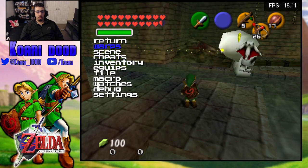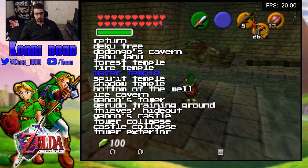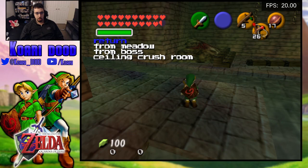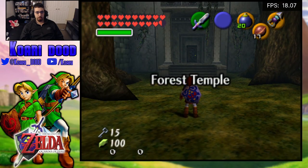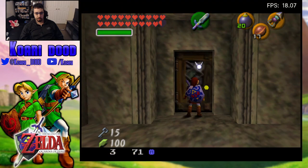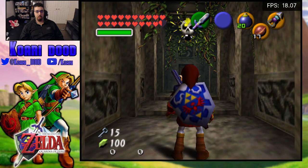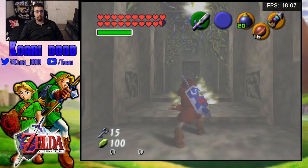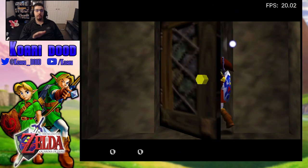And one more area that I will be showing off — Forest Temple. And you're going to use this a lot, because this skull on the ceiling, just go on your merry way. You never have to fight him.